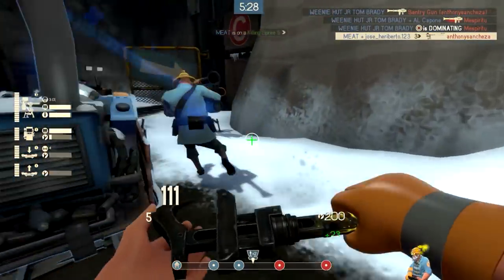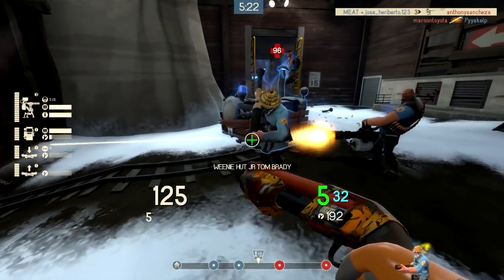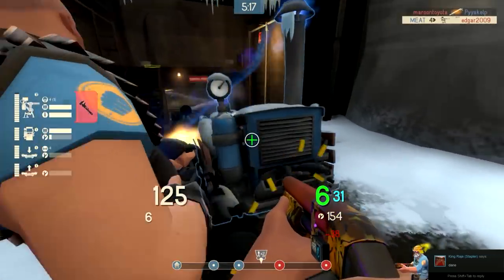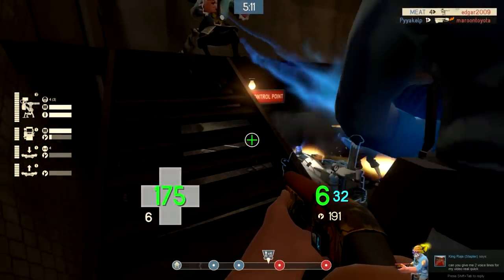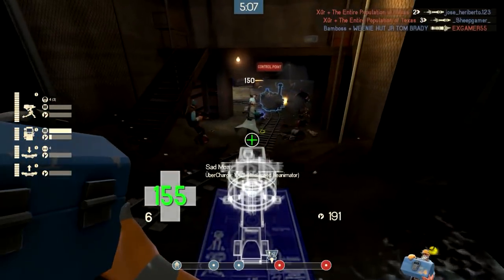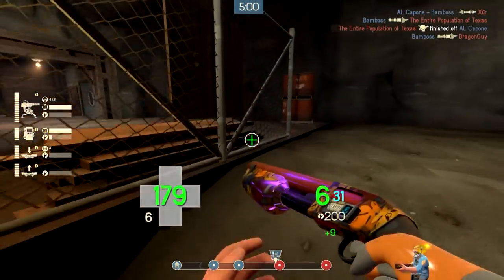I also like using the Rescue Ranger with this, because then I can move my gun faster. Say we move the cart down there and my gun had a clear view of the cart. King Raja is asking me if I can do some voice lines for his video right now. Not right now, man! I'm making a video! And you just became a guest star!